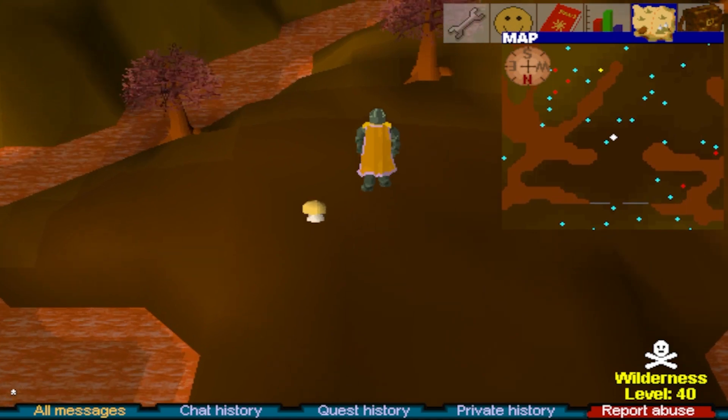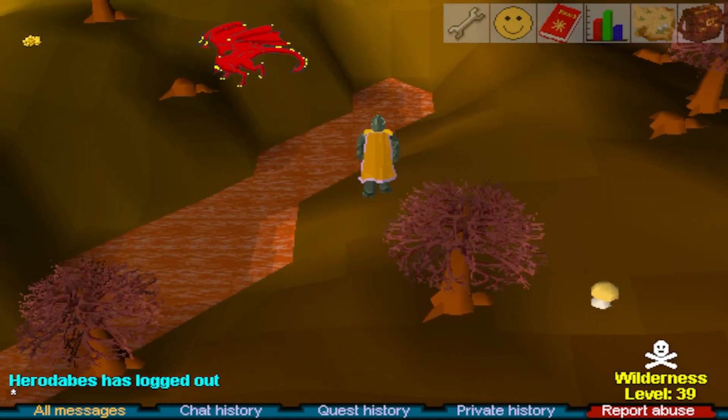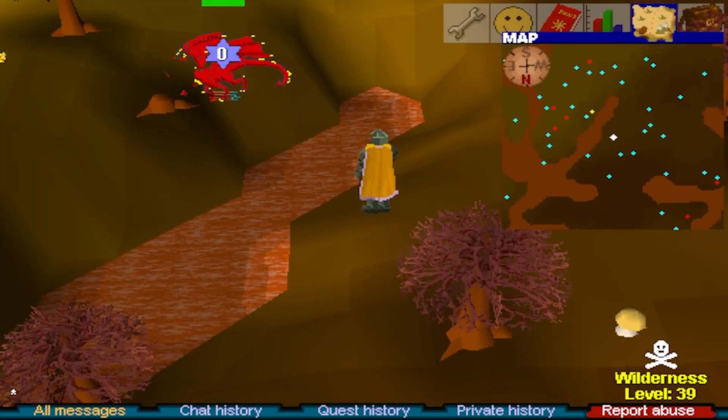Red dragons: yes, you can safe spot red dragons. Head to Red Dragon Isle in the wilderness. When you get there, find a dragon that's close to one of the lava streams and range it from the opposite side. This is doable in several areas. Just be careful of the other reds attacking you while you are safe spotting.